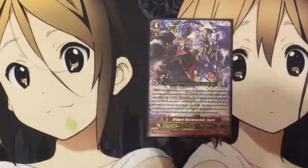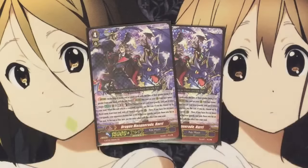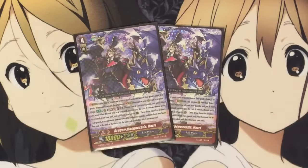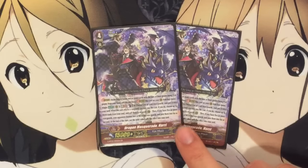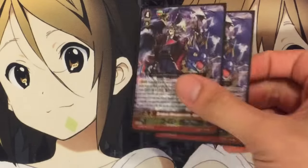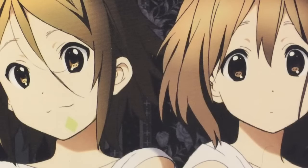I run two Dragon Master of Raid Harry's — he is your big stride boss of the deck. Basically, you counterblast two and choose one of your rearguards, put it in your soul. It's a GB3; when this unit attacks, you may pay the cost. If you do, call three units from your soul to rear, and if you have five rearguards, your opponent chooses two of their rearguards and places them into their soul. So you get rid of pesky rearguards on your opponent's side of the field while also filling up your entire field. He's a really good card.